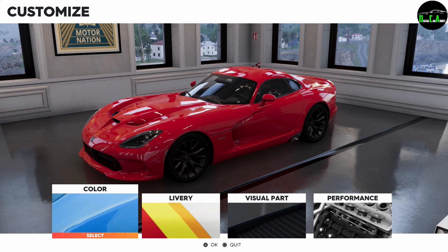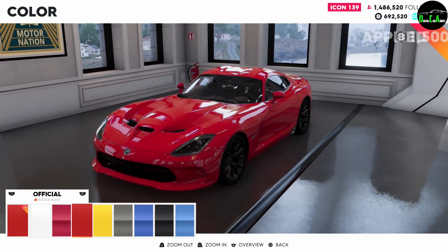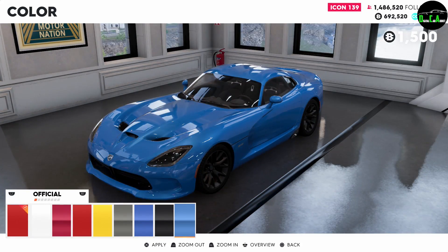Square to customize. So we got the factory colors — starting off with that first. We got the whites, a candy-looking red, regular red, yellow, gray, blue, black, and light blue.